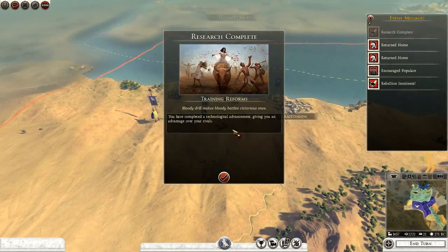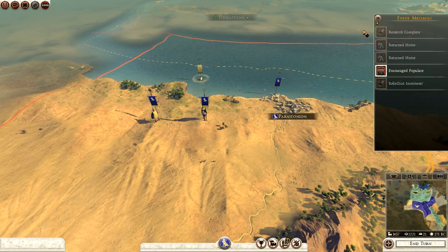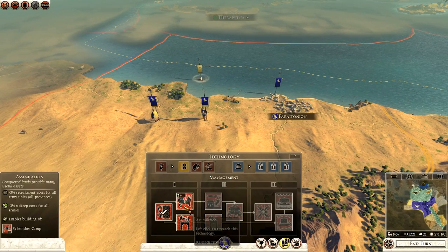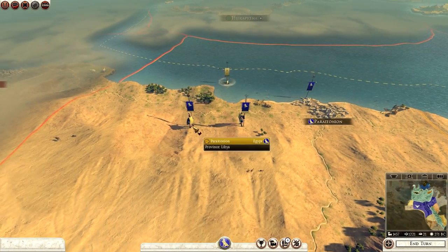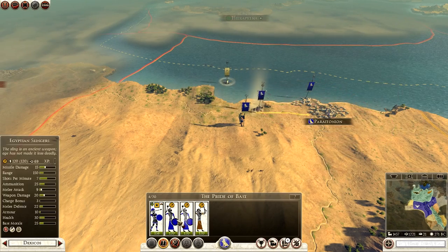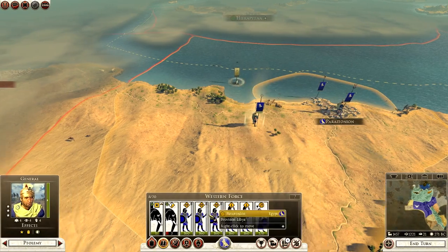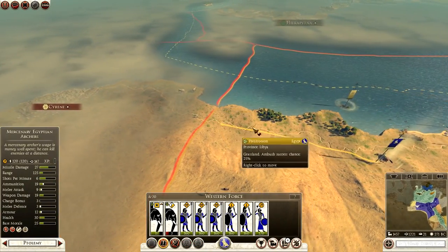Research is complete with Training Reforms. There's a rebellion imminent in Libya — nice and fun for us. We're going to try and get some assimilation to bring the upkeep cost down, and we can also build a skirmish camp, which should be useful. This army has war elephants so I'm not too worried — we can actually get more. We're just going to march straight forward.